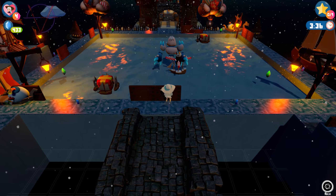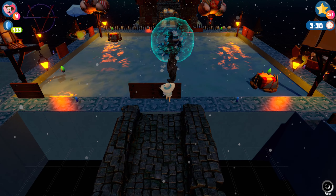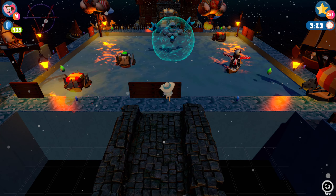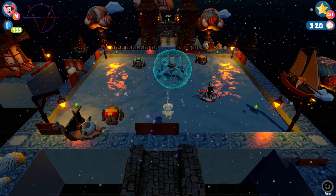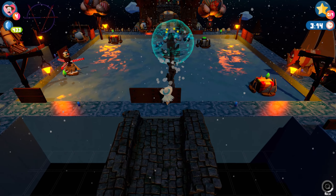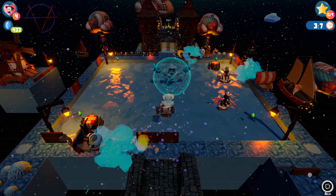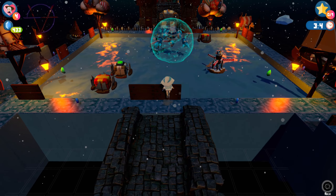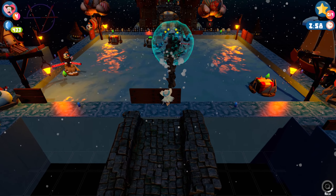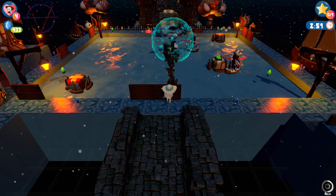Snowman sailors! We avoid them using the triple jump skill and we shoot Hylax. Hylax hides behind the force field but earthquake doesn't care - shooting also counts, everything counts. Wait, snowman sailor - yay! Shoot, earthquake, triple jump and earthquake.